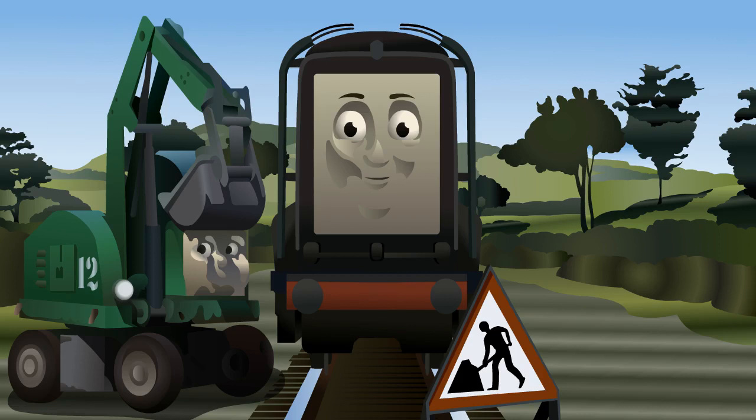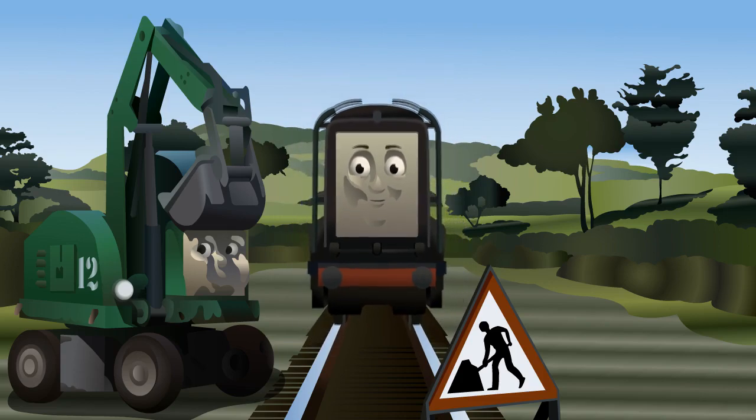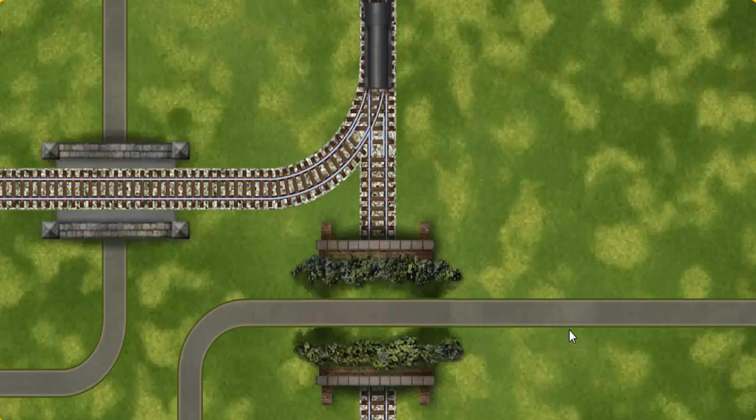Suddenly, the tracks were blocked. Diesel had to stop. He needed to go a different way. Show Diesel the track that goes under the tunnel.